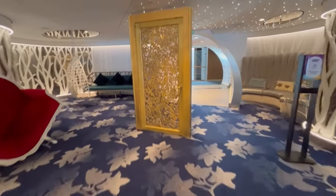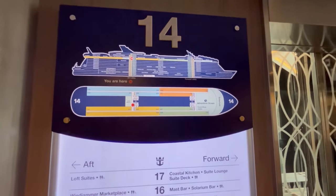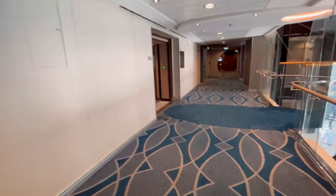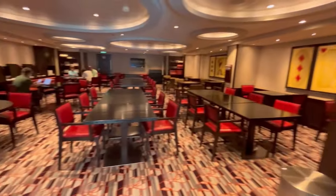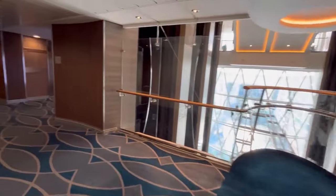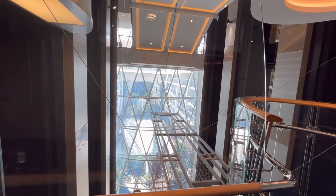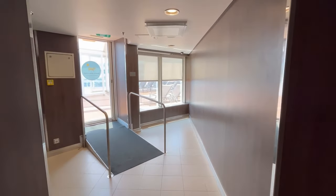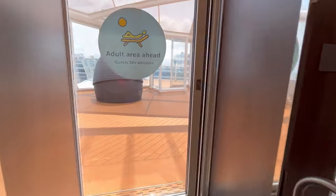Moving on to deck fourteen — not much here besides staterooms. In the aft there's the Seven Hearts Card Room, which is quiet with computer kiosks for internet use or free Royal Caribbean browsing. In the front of the ship on deck fourteen is Adventure Ocean and the Puzzle Break escape room center.